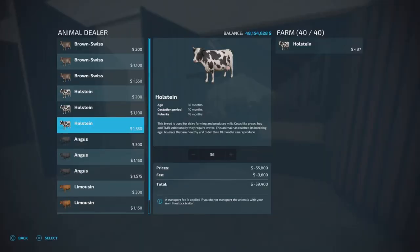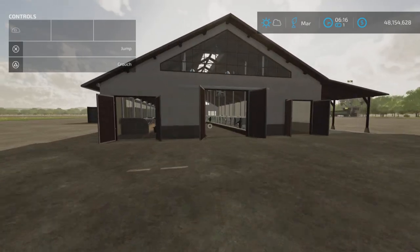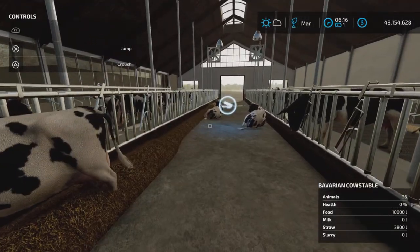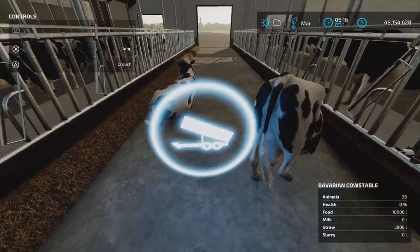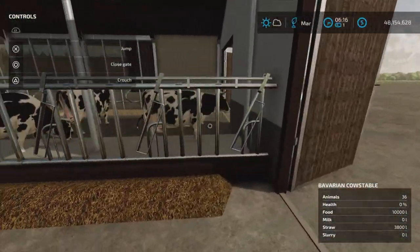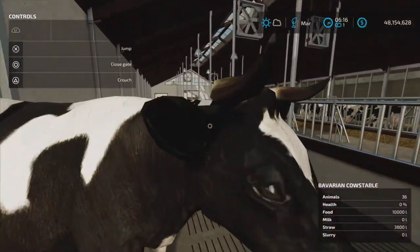Animal trigger here. This one's the 36 cows, this one's 40. They look identical in almost every way. There are cows in the middle here too. This is where the straw and food goes in. It will not accept bales — you'll need a straw blower or put loose straw in.